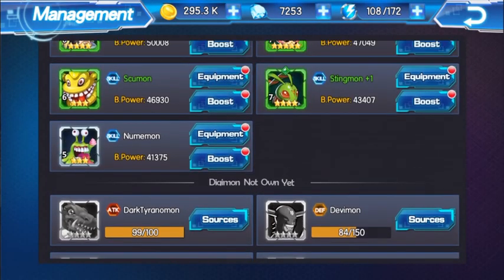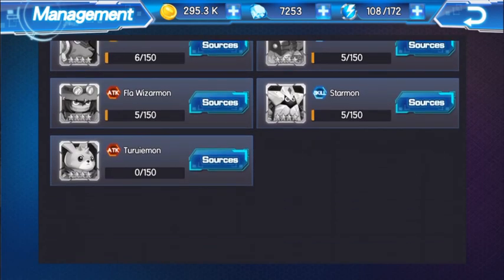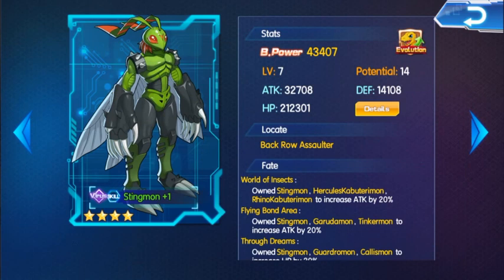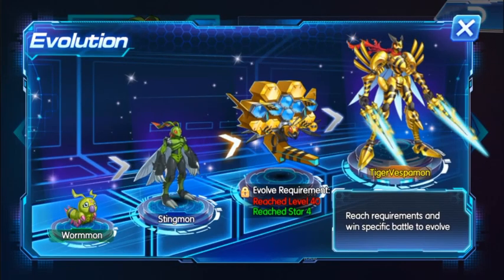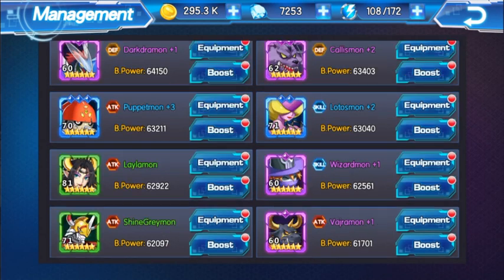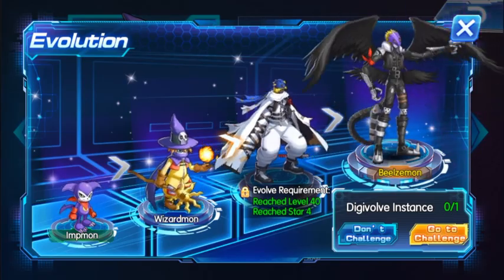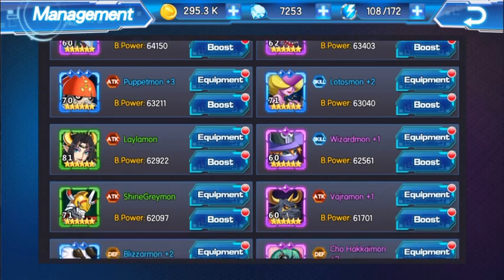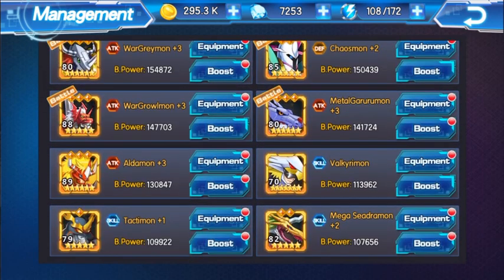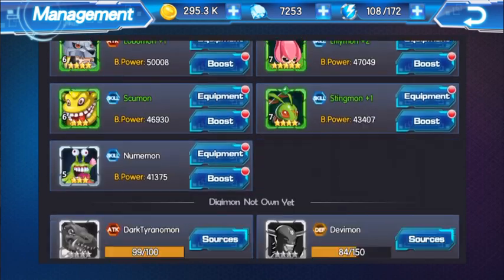I didn't mention the full combination list of what you can use Dark Taranamon with. You can use him with Flower Wizardmon, as I said. You can also use him with Stingmon because of Back Row Assaulter — that's his good role. And you can use him with Wizardmon or his Mega form, Beelzemon. On the other hand, you could also use him with Sylphimon, since Sylphimon attacks back row as well. So that would be a good combination for a back row killer lineup alongside Dark Taranamon.